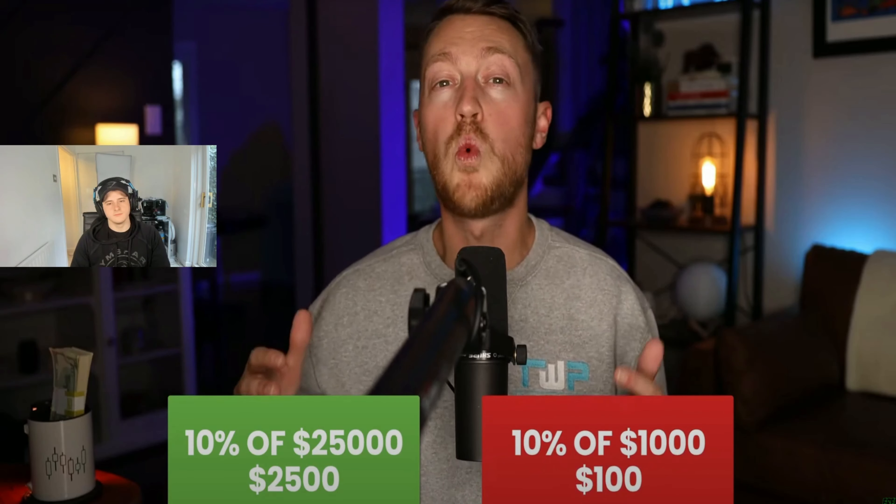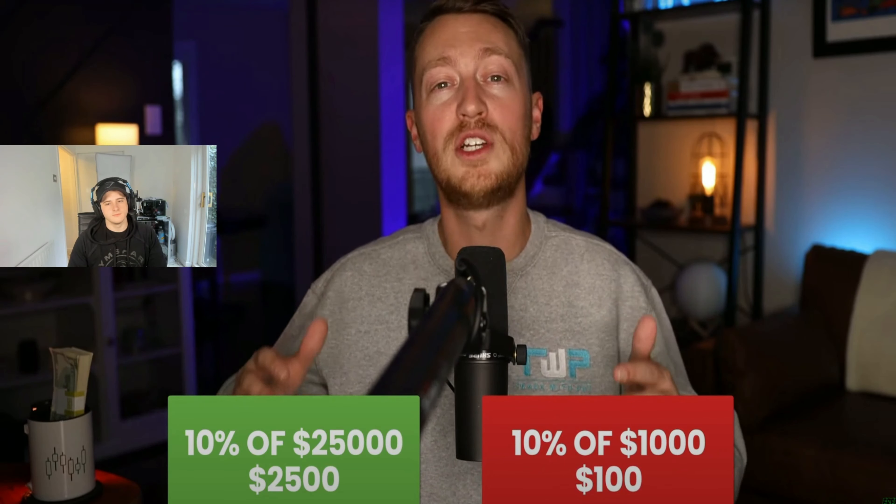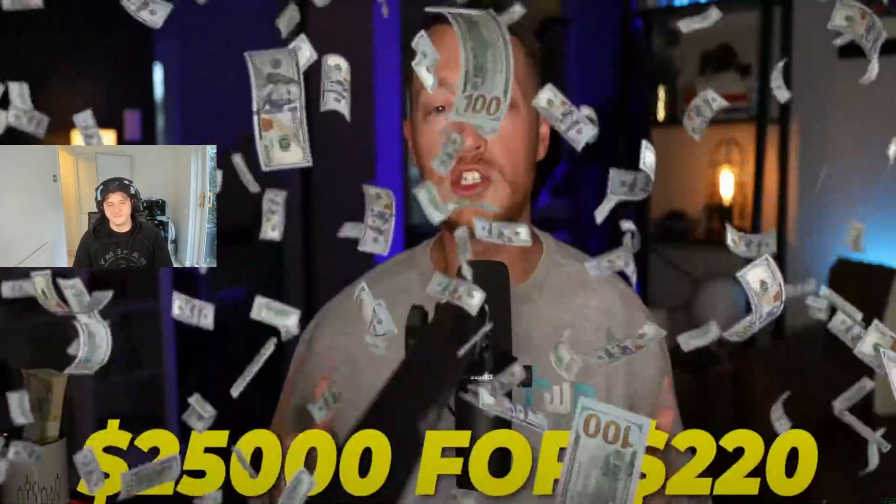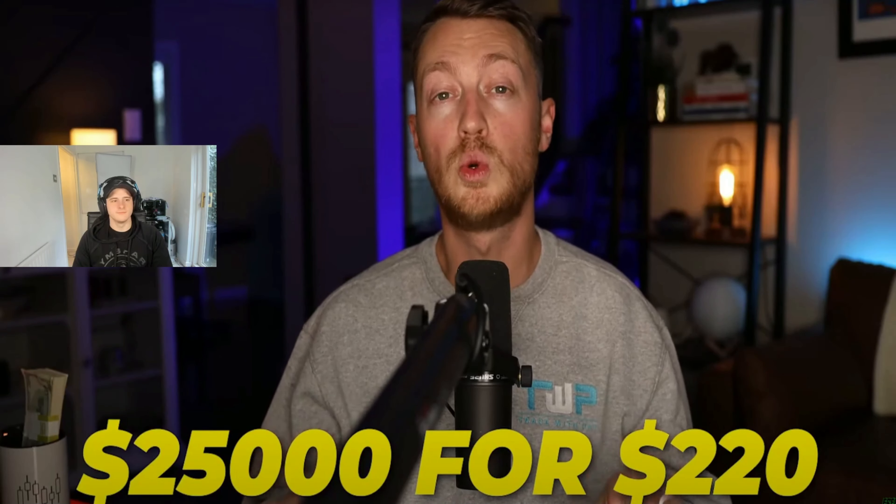Pat explains his goal is to get funded, because not every trader has $25,000 to trade with. Trading a small account takes forever to make real money — a 10% gain on a $25,000 account makes $2,500, but that same 10% on a $1,000 account makes just $100. But you can trade with $25,000 through a prop firm for just $220.